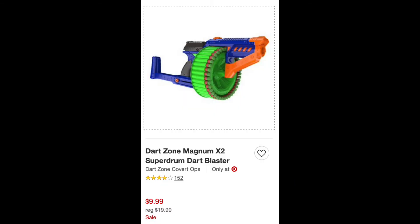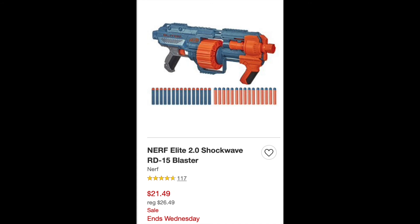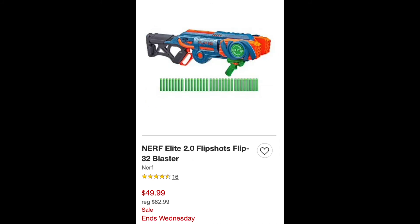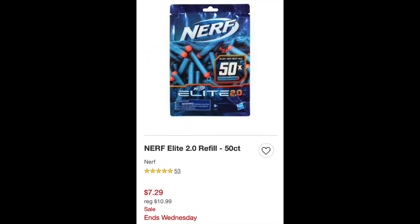The Magnum is on sale for $9.99 and the X-Shot XL Cruiser is on sale for $12.49. The Elite 2.0 Shockwave is on sale for $21.49. The Flipshot Flip 32 is on sale for $49.99. The Fortnite B-AR is on sale for $30.99. The Rex Rampage is on sale for $31.99, and the Elite 2.0 Refill Pack is on sale for $7.29, which is still a scam.